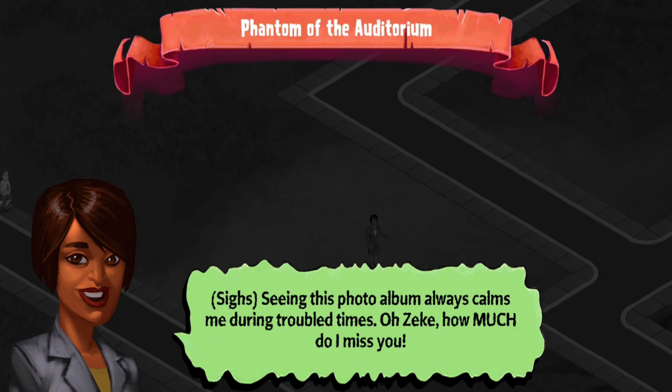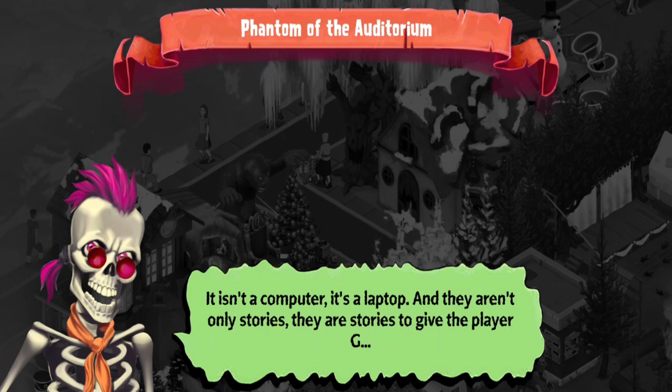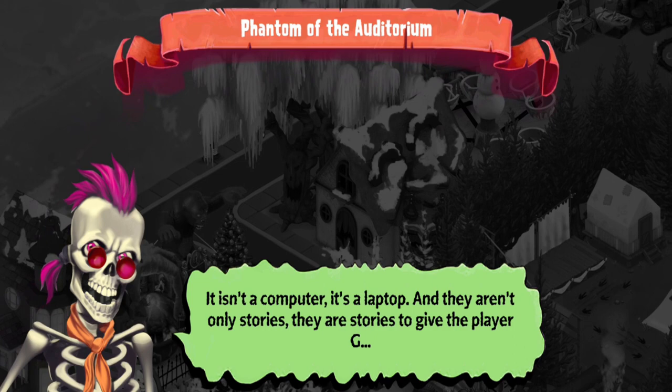'Oh, Zeke. How much do I miss you?' Then Slappy appears: 'Curly, stop writing those nonsensical stories and give me a new computer.' Mortman replies: 'It isn't a computer, it's a laptop, and they aren't only stories — they are stories to give the player good...' Slappy cuts in: 'Yeah, whatever. Just give me that thing. Now!'